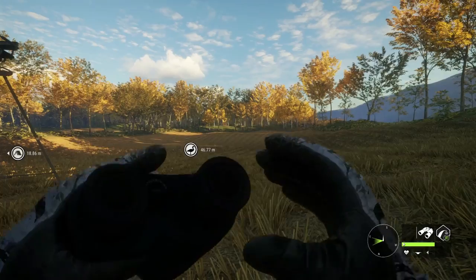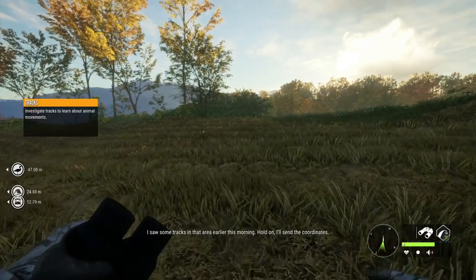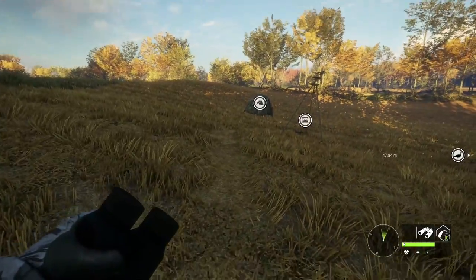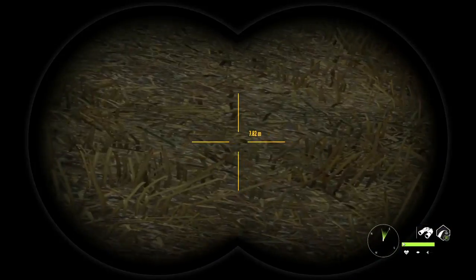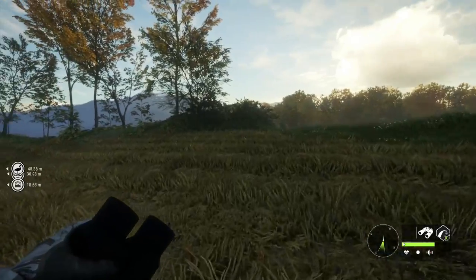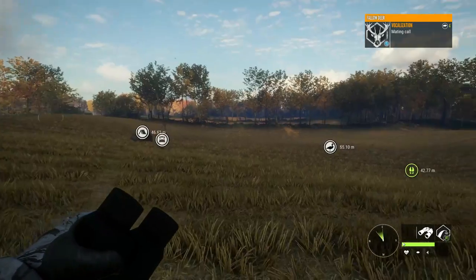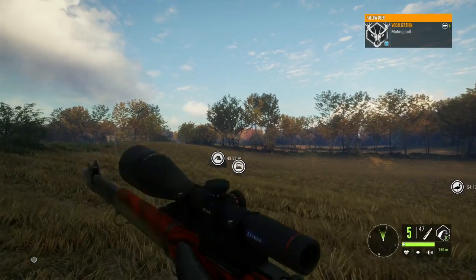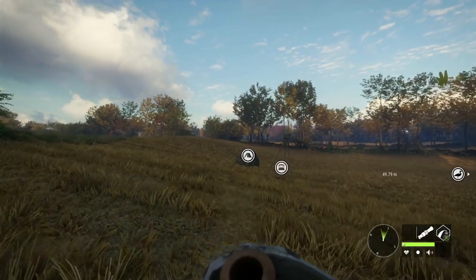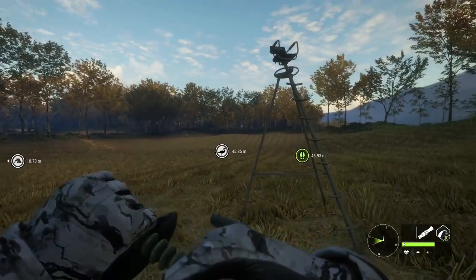The attraction radius extends to about 150 meters from where you made the call - that's the point of origin. If you move after calling, it doesn't add extra distance in that direction - it's always from where you started the call. So what you could do is make two or three calls in the open, then rush over into the trees and hide there hoping the animals come into that area. There's no specific guaranteed method - you just equip the collar and press left mouse button or right trigger on console.